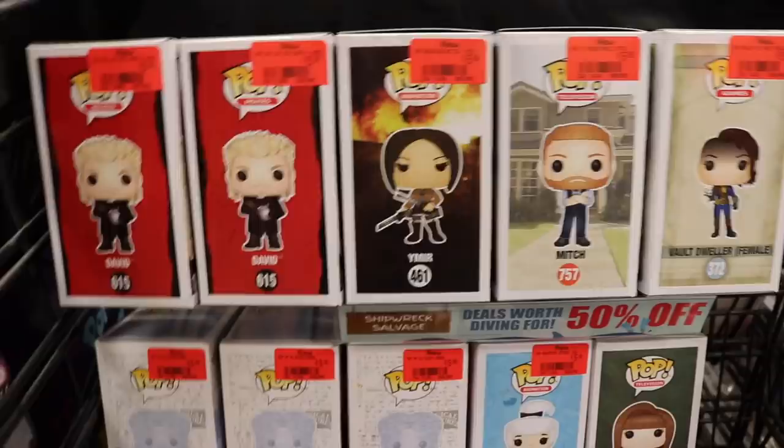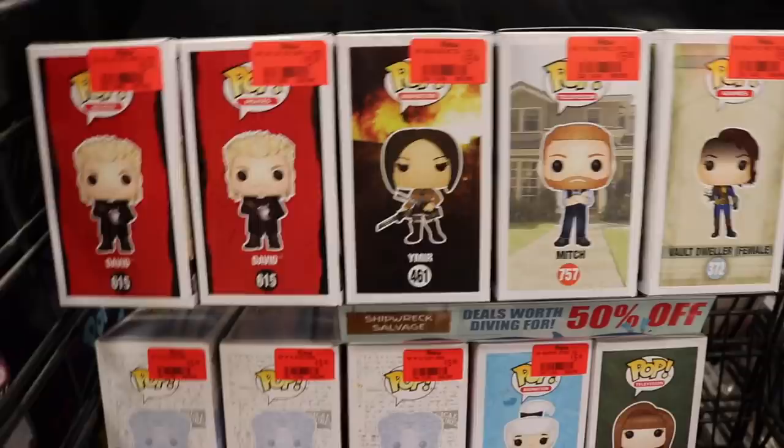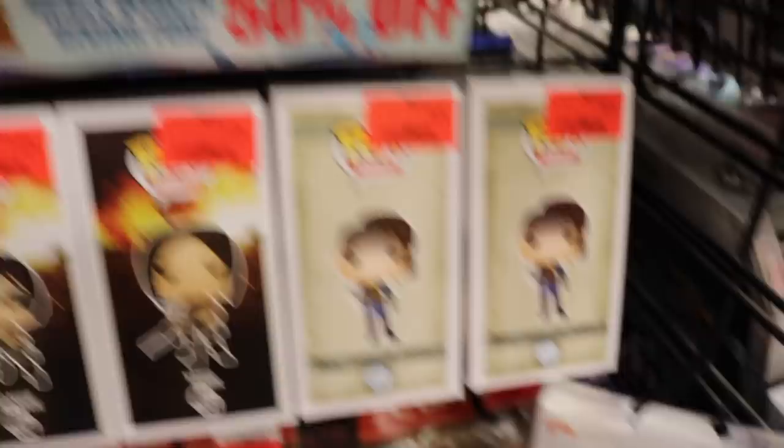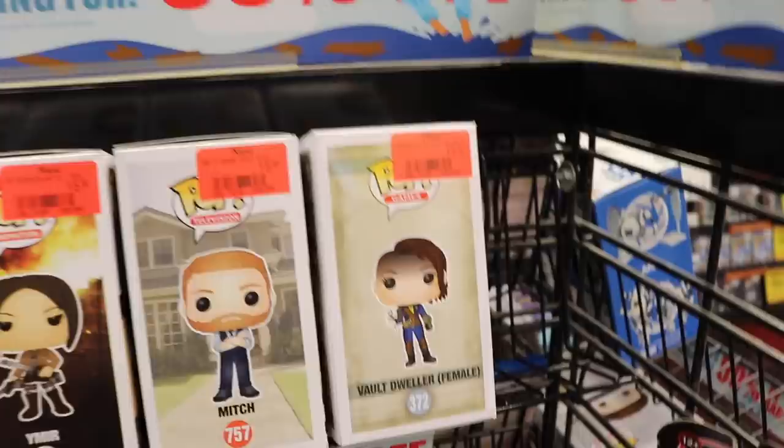Let's keep looking around. Over here they have some $5 ones — $5.98 on these ones down here, which is pretty cheap actually, if you want like Bloody Baron or something. They got Mitch, some other ones, Vault Dweller Female. Not too much of a selection, but they do have some pretty good ones if you want to complete your set — especially Bloody Baron's a pretty cool one. And then over here we've got Juliet, Cory, Vault Dweller, Yonrog, and then Werewolf down there, so just a couple.